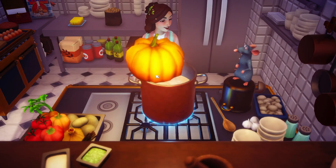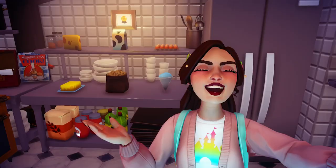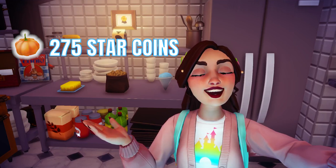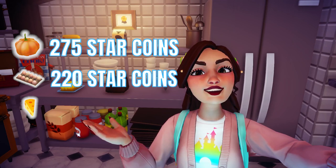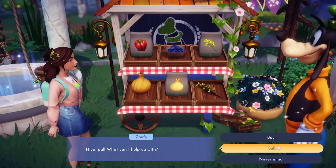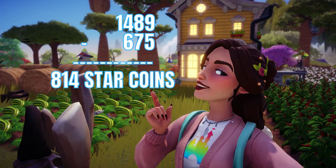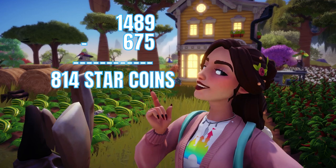Pumpkin Puffs are made of pumpkin, egg, and cheese. We already discussed the prices of these items, but let's go through it one more time. A pumpkin seed costs 275 star coins, eggs cost 220 star coins, and cheese is 180 star coins, totaling 675 star coins to purchase the ingredients to make a single pumpkin puff. After making the pumpkin puff, Goofy will buy it back from you for 1,489 star coins, giving you the biggest profit we have seen today — 814 star coins.